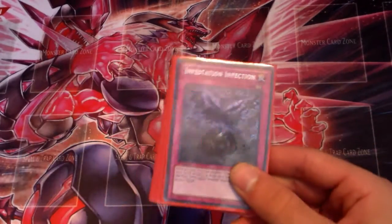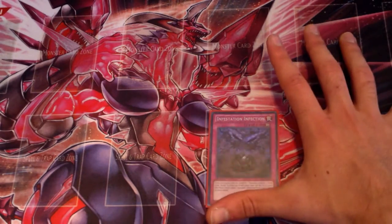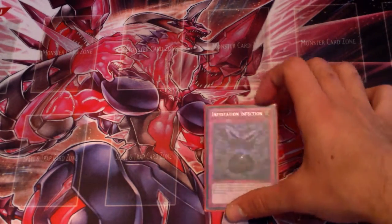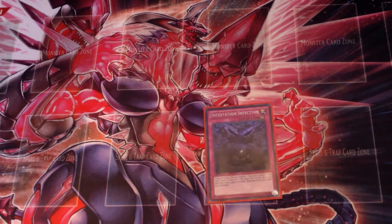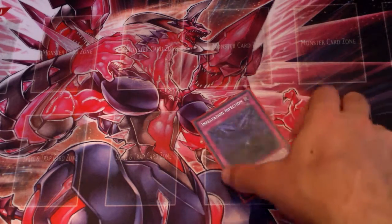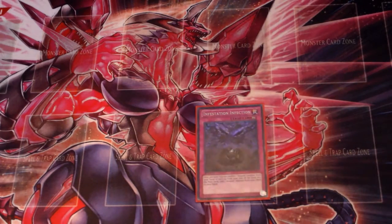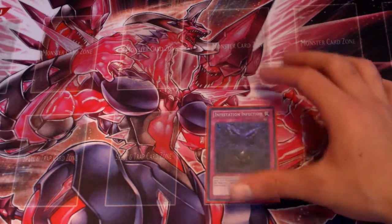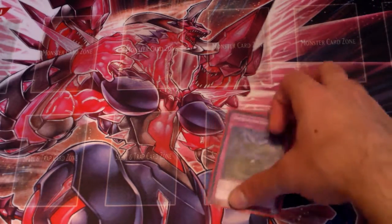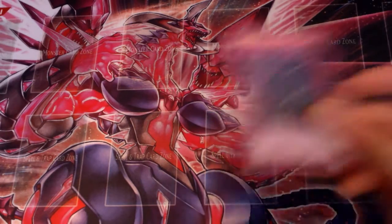For the last one-of, Infestation Infection — this card is so broken if you use it right. A lot of people just activate it when they draw a vanilla to shuffle it to the deck and add a Kerykeion. That's not how I play it. If I draw a vanilla I'll summon it; if they Bottomless it, I activate Infestation Infection — they waste the Bottomless, I shuffle it back and add a card. Or if Mirror Force or Dimensional Prison would remove it, I can activate this and they waste it. A lot of people don't see it coming.